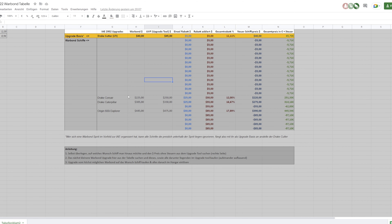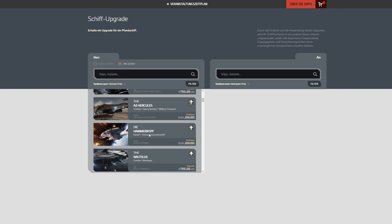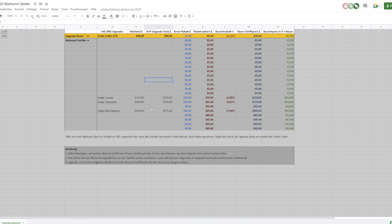Mal sehen, was noch hinzukommt. Bin sehr gespannt. Das Geile ist, bisher lassen sich alle kombinieren und alle sind für einen 5er kaufbar. Deswegen nochmal der Tipp: kauft es euch, legt es in den Hangar – aber natürlich nur, wenn ihr sagt, ihr wollt auf eine Polaris oder Hammerhead oder was auch immer gehen. Das müsst ihr vorher überlegen: wo wollt ihr hin, welches Schiff soll es sein? Eine Carrack, Odyssey, whatever. Und dann baut ihr Stück für Stück eure Warbond-Ketten zusammen. Ich rechne aktuell mit insgesamt einem Maximalrabatt von 40 bis 50%. Jedes Warbond-Upgrade, das hier reinkommt, erhöht ja den Gesamtrabatt und damit auch den prozentualen Rabatt auf die jeweiligen Schiffe.